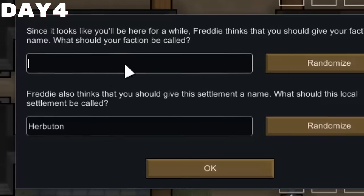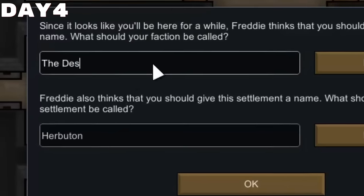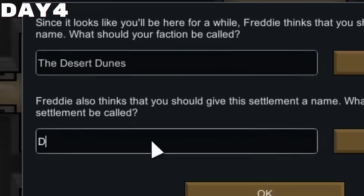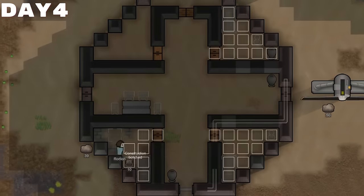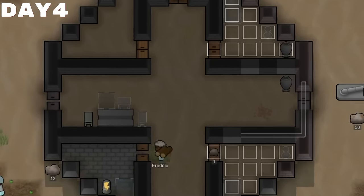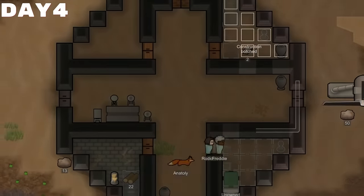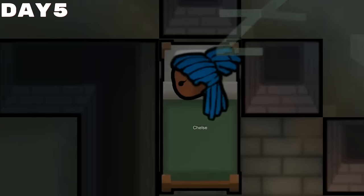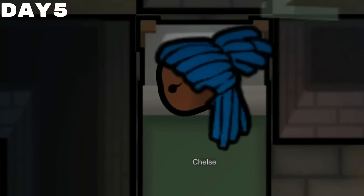Not too long after that, we had the opportunity to name our settlement as well as our faction. I ended up calling us the Desert Dunes, and we named this place Duneville, naturally. By this point we still had a good bit of stone block lying around, so I decided we would use it to try and beautify our bedrooms and hopefully prevent anyone from having a mental break by looking at their beautiful floors. Truthfully, anything was better than that disgusting sand.